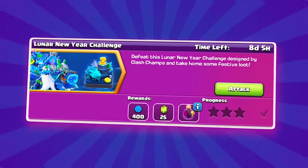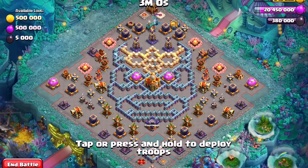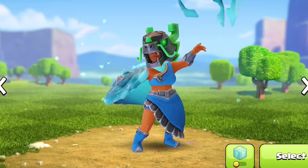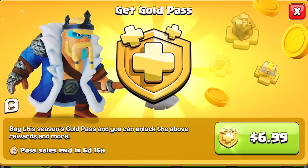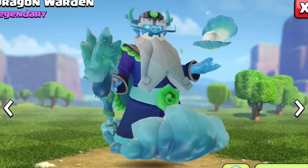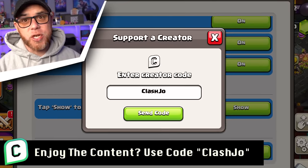Today I'm gonna show you how to easily clear the Lunar New Year Challenge. What's going on my friends? My name is Joe, welcome back to the show. This challenge was built by the 2023 Clash World Champions, which comes with some free loot and a research potion plus a 25 gem reward if you three star. Also featured is the new Dragon Champion skin in the February Gold Pass, as well as the new Dragon King, Dragon Queen, and Dragon Warden skins coming later in the month. Be sure to use code CLASHJO if you'd like to support my channel.